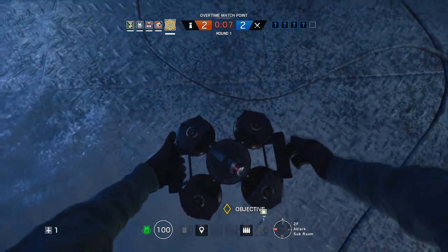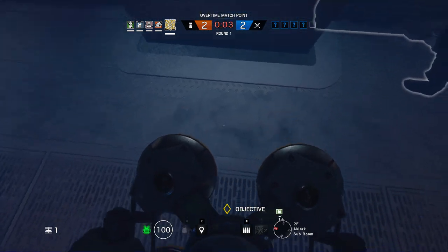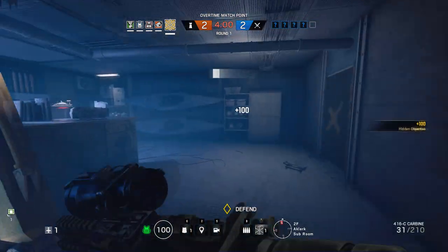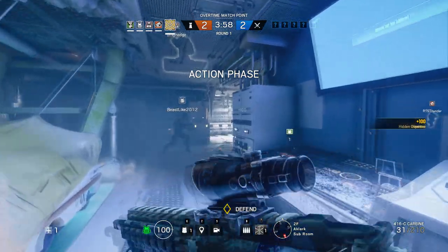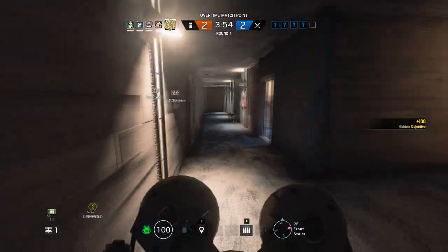Place Jager's ADS units on the floor for maximum area coverage, and also to ensure that they don't get destroyed by your teammates reinforcing walls. Grenades help win rounds, and Jager is a common pick in Pro League because of this. He's also the only defender with an assault rifle, which works really well with an ACOG and compensator.